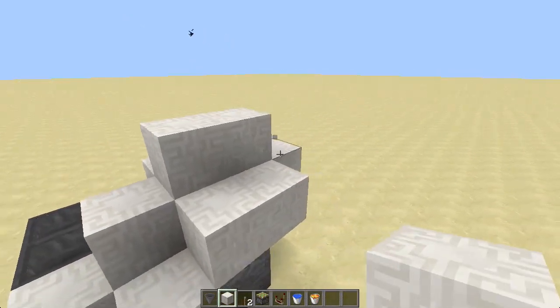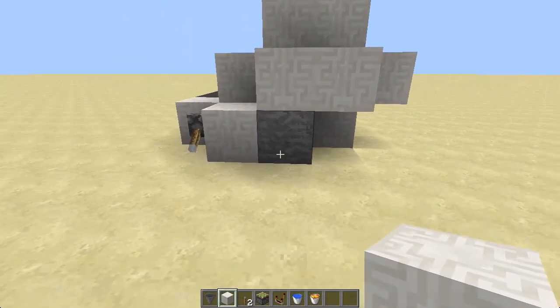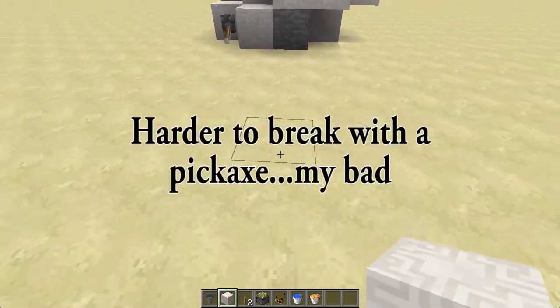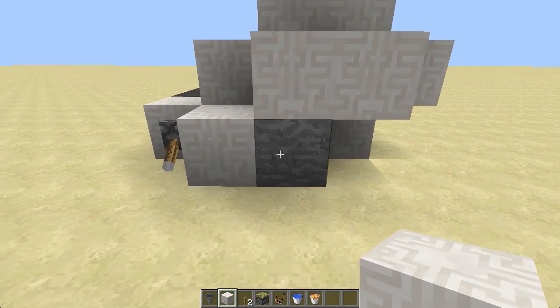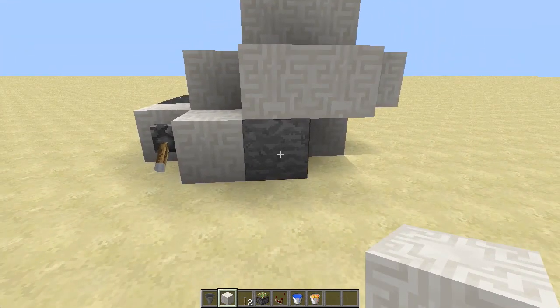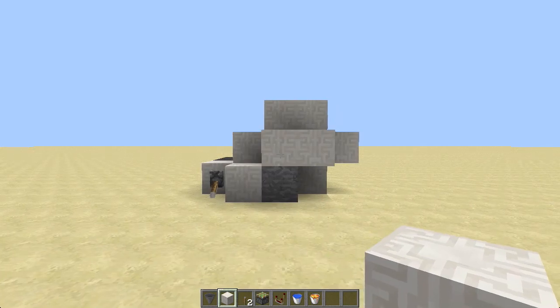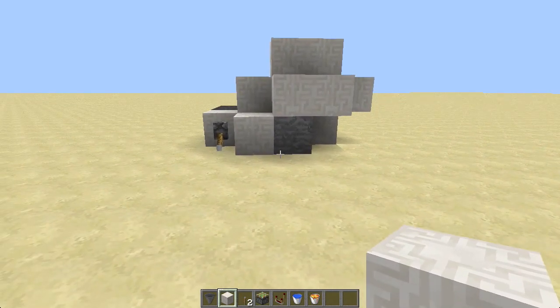Speaking of the lava, that probably means you don't want to build it by wood, and I would recommend replacing this ground with something that's a little bit easier to break with a pickaxe so you don't break the floor while you're trying to break this. Or you could build it up just a little bit so that you're breaking at this level, and then you don't have to worry so much about it.